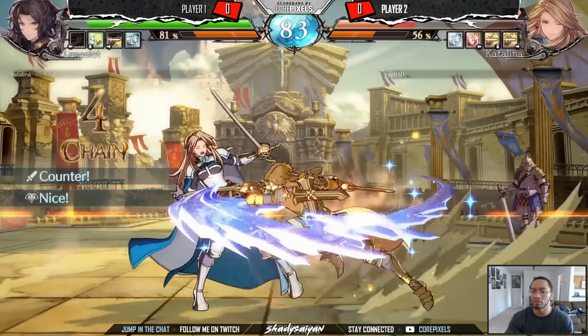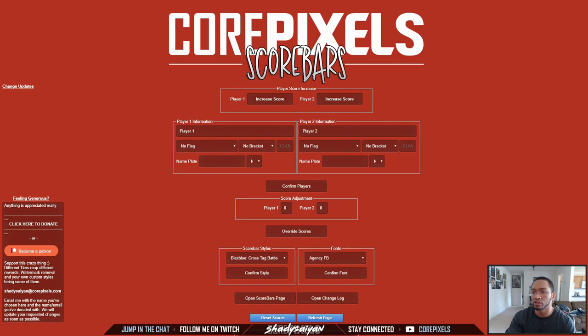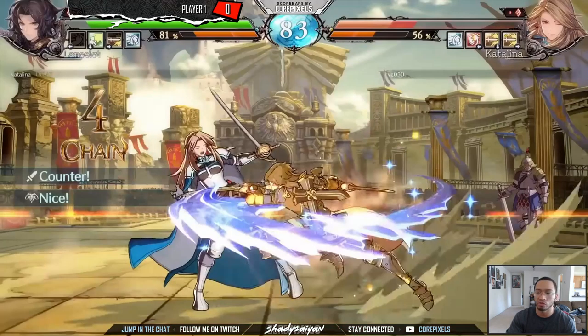This is mostly geared toward people having a tournament or playing locally, but if you're just playing randoms online, you can make it so there's only one bar on one side. All you have to do is make sure the name and player two side is empty and the score is empty, then override it, and it'll give you the one-player side.